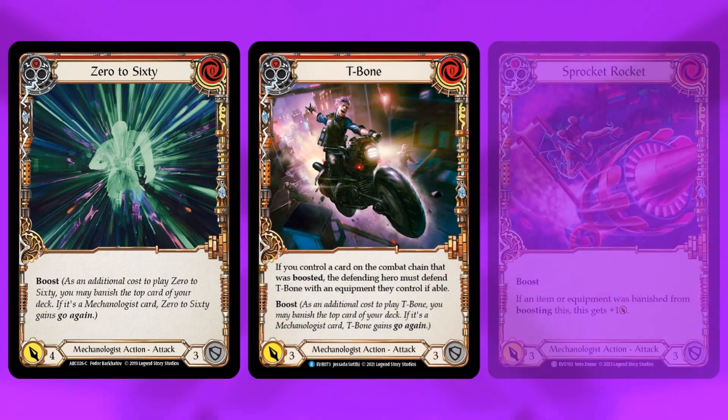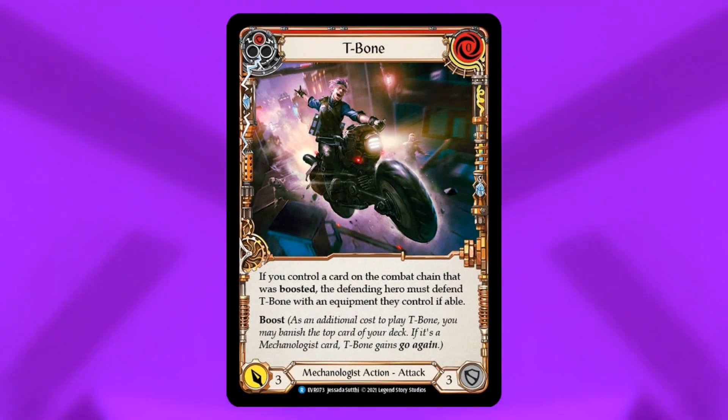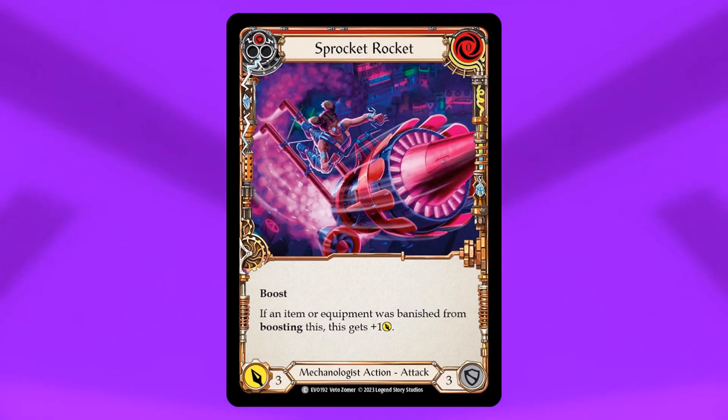Since you have less resources to work with, it's important to prioritize attacks that simply don't need them. Some of the best cards available to Datadol let you conserve what few resources you have for when you really need them. Zero-cost attacks like 0-60, T-Bone, and Sprocket Rocket are all a must-have in this deck and will make up the bread and butter of your combat. T-Bone is particularly effective since, in the right situation, it can force your opponent to block with a piece of equipment they'd really rather not use. Sprocket Rocket gets plus one from banishing an item with boost, even if that item is put into play with Datadol, giving it a lot of synergy here.